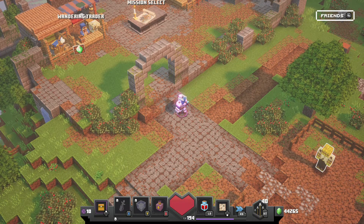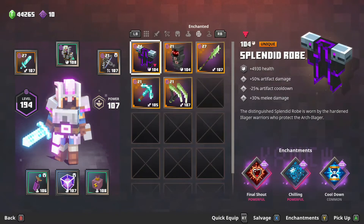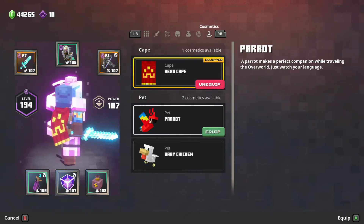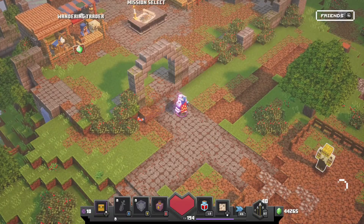Alright, so now that we're in the game, we can take a look here. If we go into our inventory, there is no new cape, but the old cape has been updated. It now has the redstone golem face on it, and the pet parrot has been unlocked.